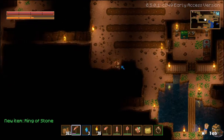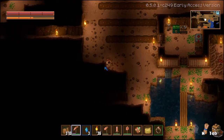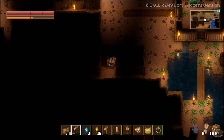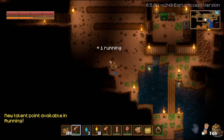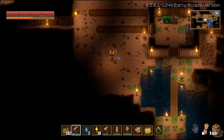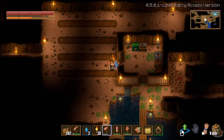New item: ring of stone. Well, that's new. I like that. I definitely want to build my area much bigger here. There's a skill point available in running. What about mining? I've been tearing these walls up here.